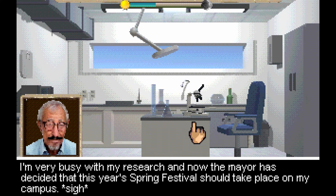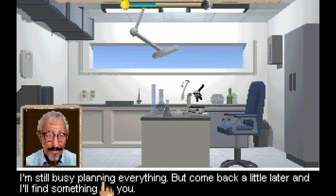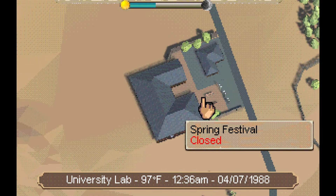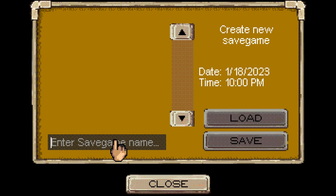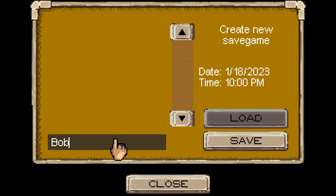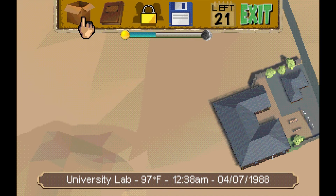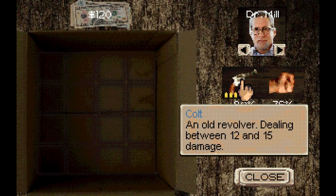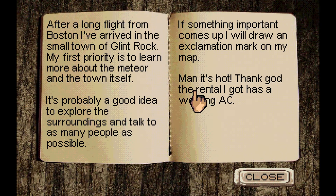"Very busy with my research, and now the mayor has decided that this year's Spring Festival should take place on my campus. I need to get back to work." Is this like a day-night cycle? There's a little save up here. The character doesn't seem to have a gun. That's hot — thank God the rental has a working AC. "Ain't that the truth? I'm from Florida."